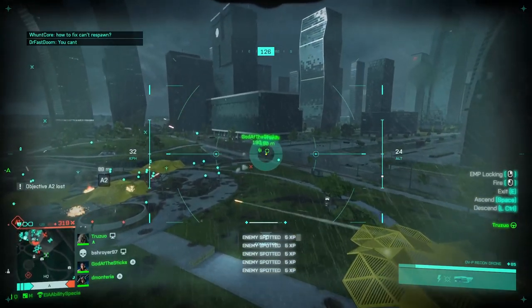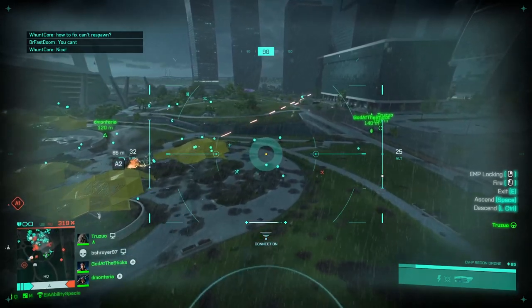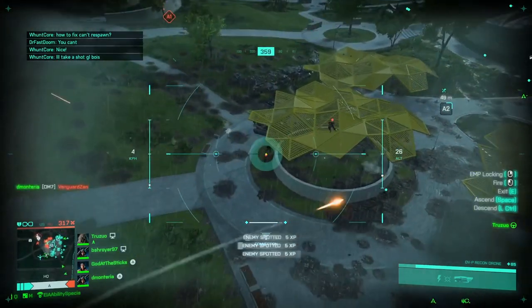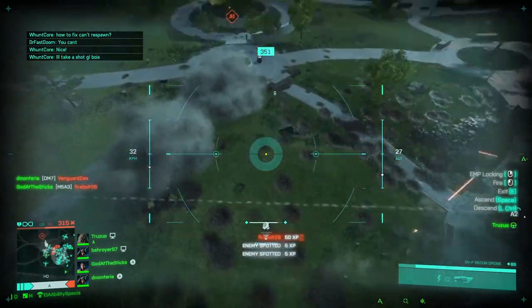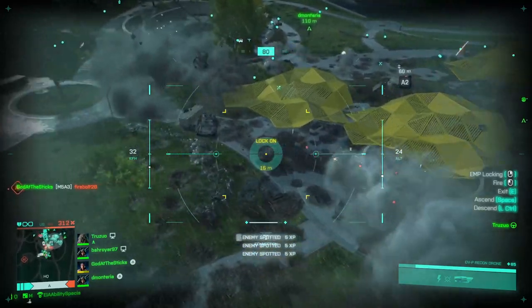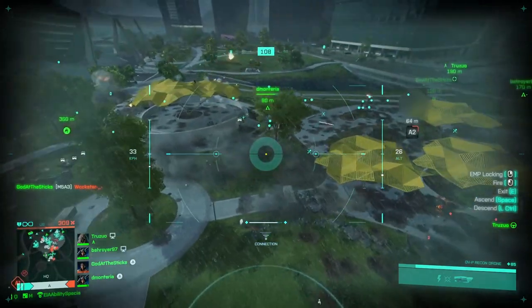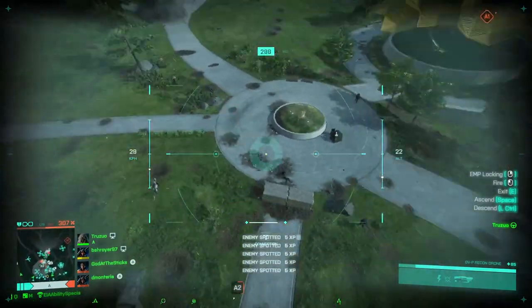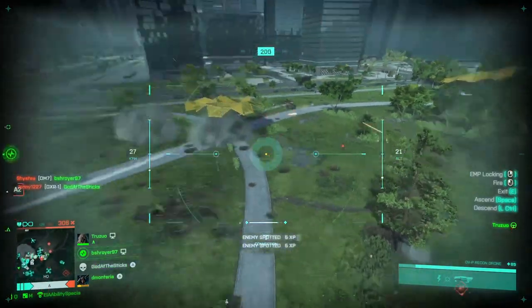That's basically the strategy — just lay in the back of the map and scan. You'll see rings appearing at the bottom of the screen which turn red when someone is coming near your actual character model. You can do this throughout the whole match and gain a bunch of XP. Previously I was getting around 15,000 XP in 40-kill games playing normally, and the first time I tried this strategy I was getting 30,000 plus.